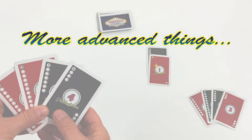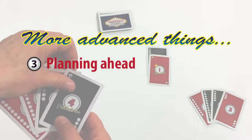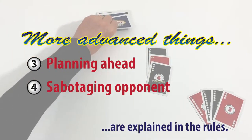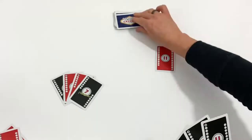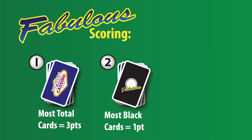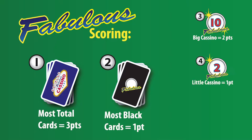There are more advanced things you can do, like planning ahead to take a sum and sabotaging your opponent's sums. These are explained in the rules. Take as many cards as possible. Once all the cards are gone, determine the winner. Points are scored for taking the most cards, the most black cards, the red Fabulous 10, the black Fabulous 2, and each Fabulous 1.